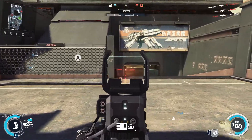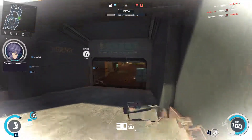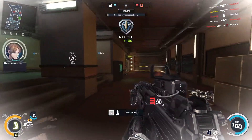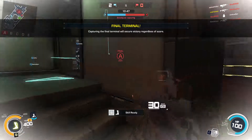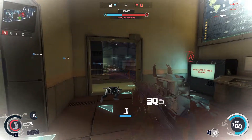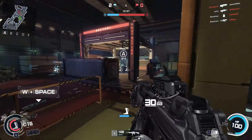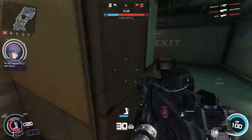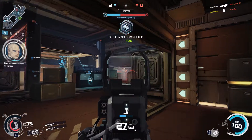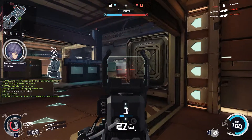Reloading — we need cover. Finish your skill sync and move in. That terminal is active, secure it right now. Thermaltic ammo up, I'm going in. Skill download complete. Skill sync complete, moving out.